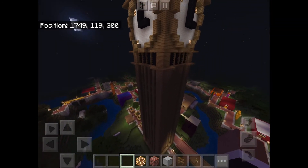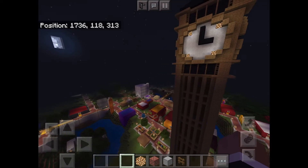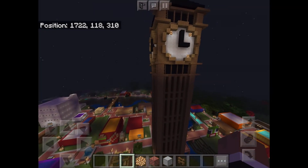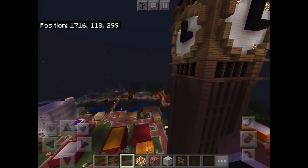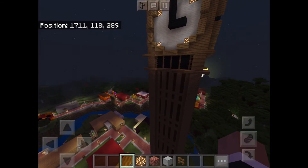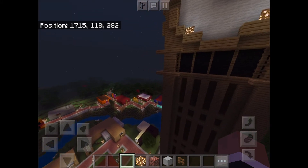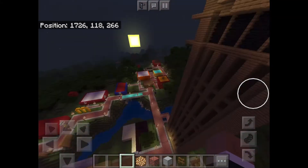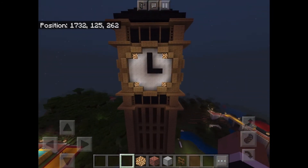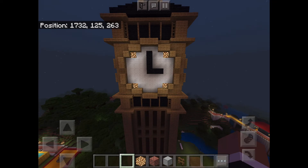There is no elevator inside Big Ben currently, but there will be one when the renovation is done. I thought about installing one in this build, but there's no room for it. Thank you for watching the Minecraft Plaza in-depth series — make sure to subscribe and turn on notifications.